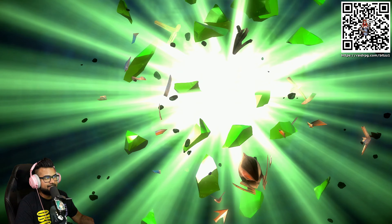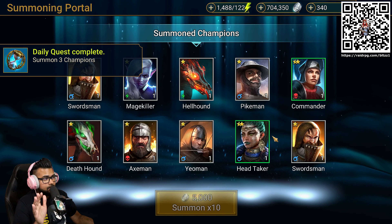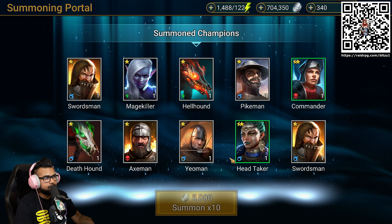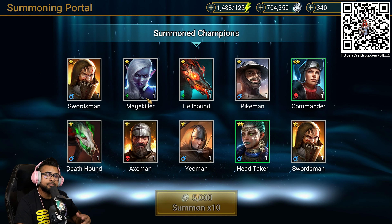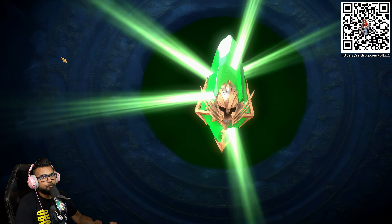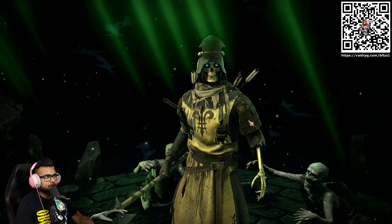Let's go ahead and roll for 10. What do we got here? Honestly, this is a solid pull. See these different blue, green, red — these different color icons right here? We could actually use them to help boost and level up our current existing champions. We'll do one more since we have one more green shard, and I'm excited to jump into the blue ones right here.